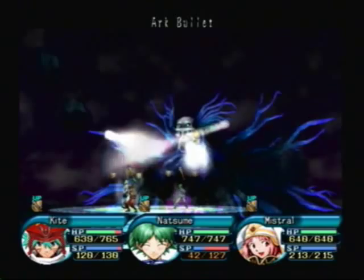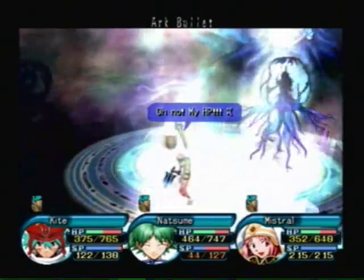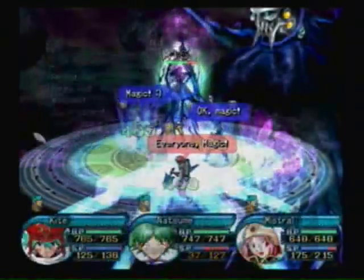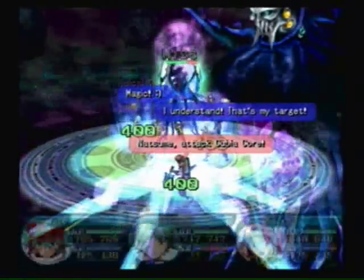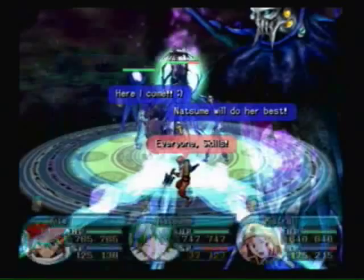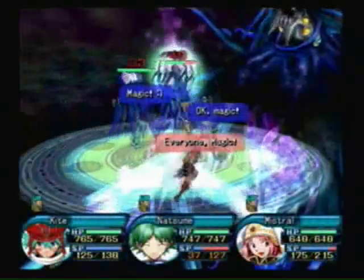Between every phase, Kubiakor uses an attack that will do a lot of damage to you. He's back on Physical Tolerance. Magic! Natsume, designate target: Kubiakor. Mistral, designate target: Kubiakor. Back on Magic just to be positive.